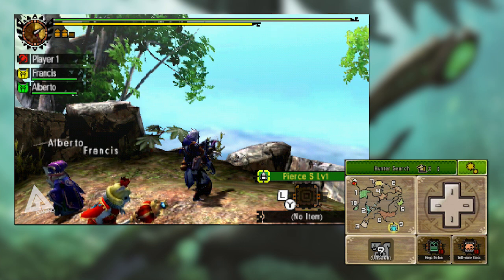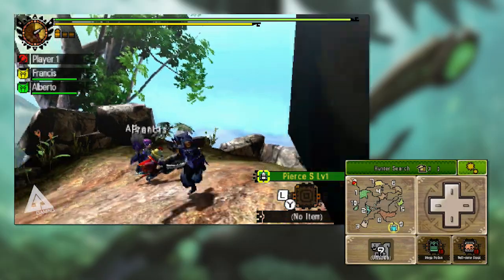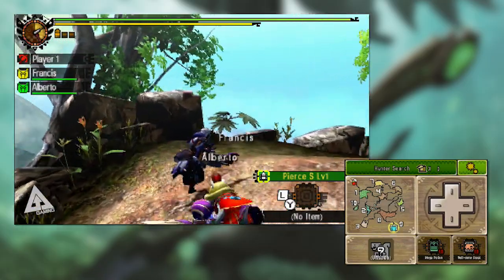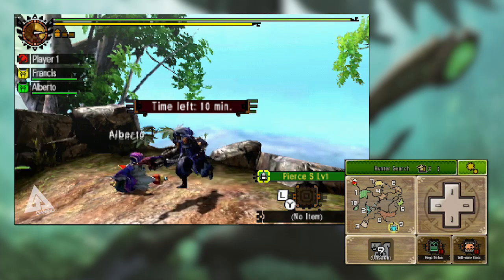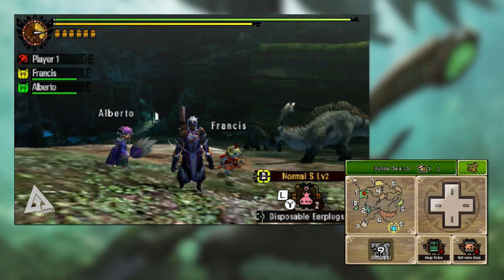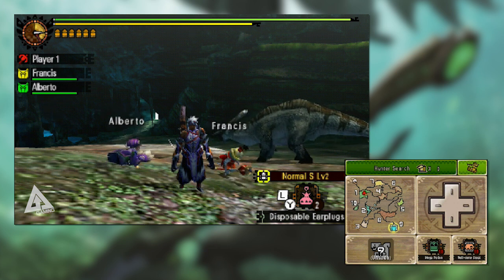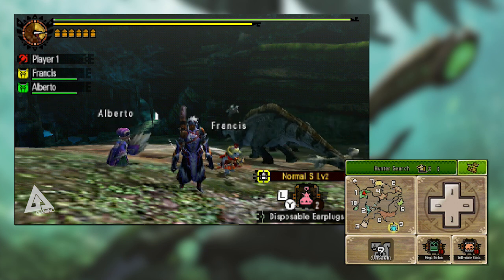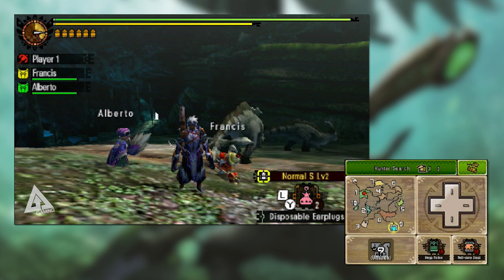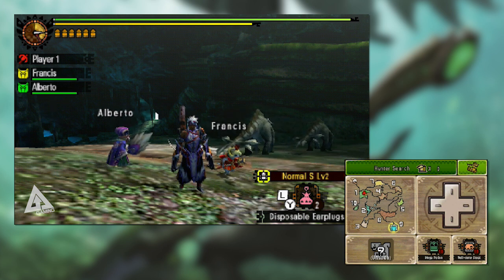Do note that when you're rapid firing you cannot roll or sidestep out of it, so it does put you in a slightly vulnerable position. Make sure you have an opening and don't do it if a monster's charging towards you. Now the other big thing I want to cover is the same topic I raised in my bow tutorial — critical distance. This also applies to bow guns, and thankfully just like with the bow it's easy to work out: if you land a shot at the perfect critical distance your screen will shake, and if you land it outside of that it will remain still.